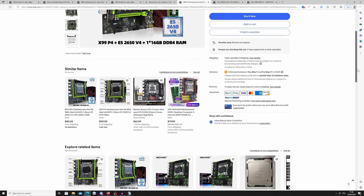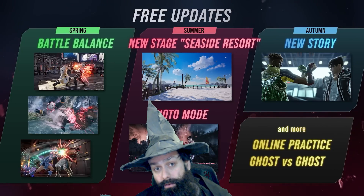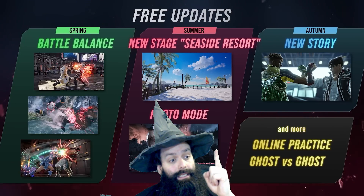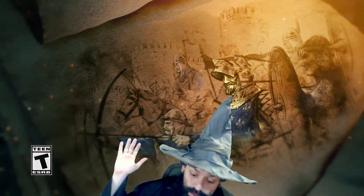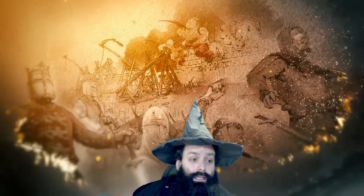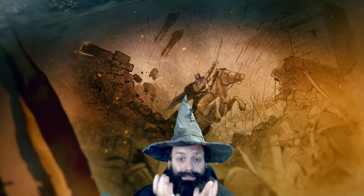If you feel like you want to pull it off by yourself, you can buy the parts individually. Here is the list of CPUs I recommend — you can get them for like $10. You slap a Chinese motherboard for $50 bucks on top of it, get some RAM, and boom — you can have the base of your computer for around $100. Good.